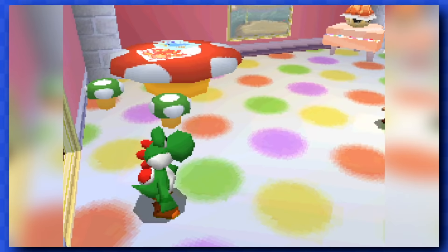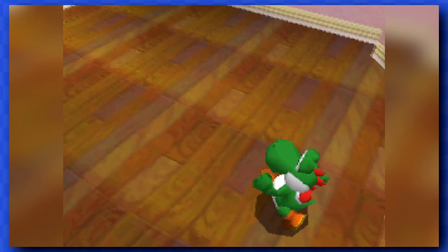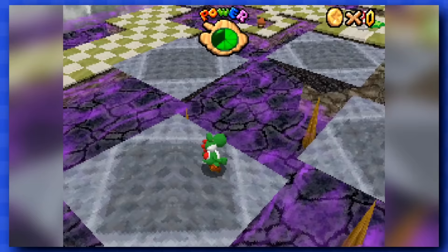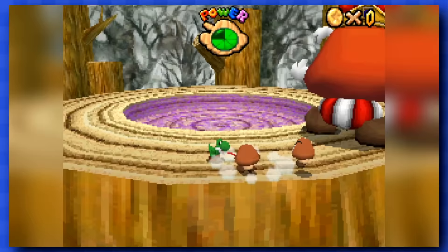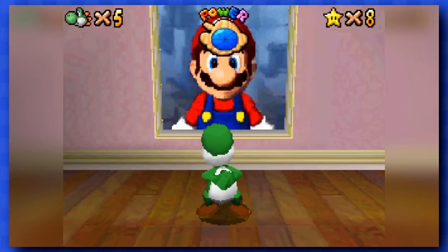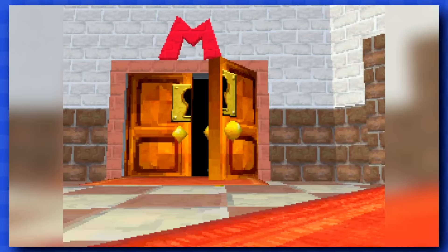I forgot to mention — after you get 8 stars, you can go back to this room and open up this new door, which leads to a very easy level that doesn't contain many coins. It does contain this big dude called Goombus, which is pretty easy to defeat and doesn't give out any coins. With this new key, we saved Mario and can now use him whenever we want.